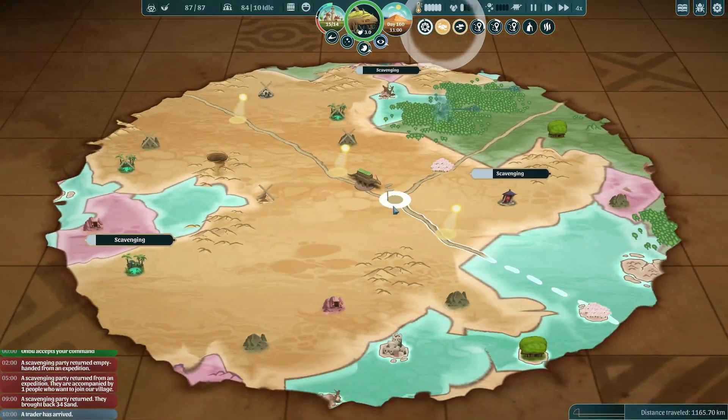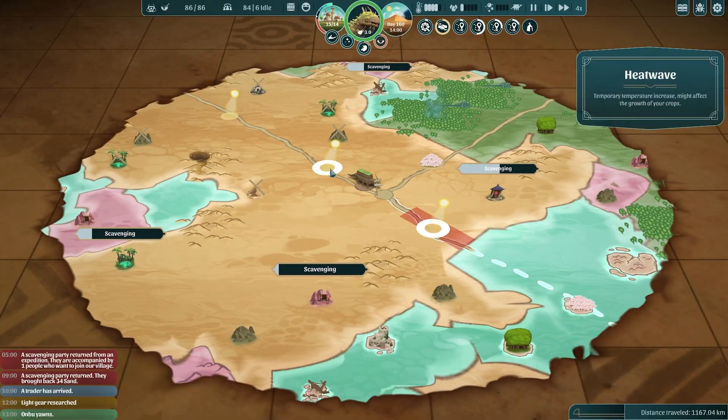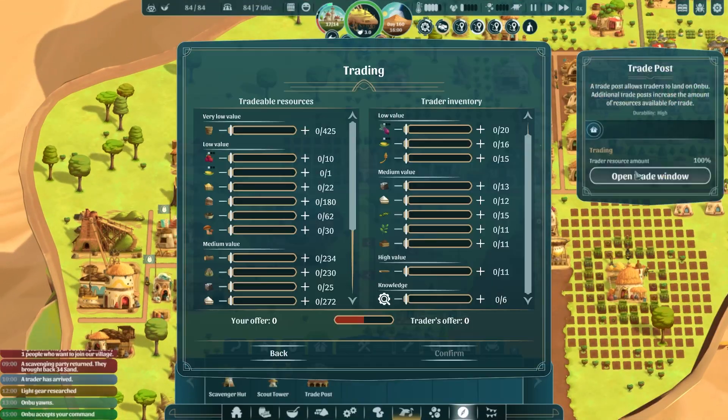A scavenger party has come back with 34 sand. Anbu is looking pretty good — a little bit hungry and a bit sleepy. We are out of that heat wave now. This might be a good time to tell Anbu to sleep, and I think he agrees, so that's great.